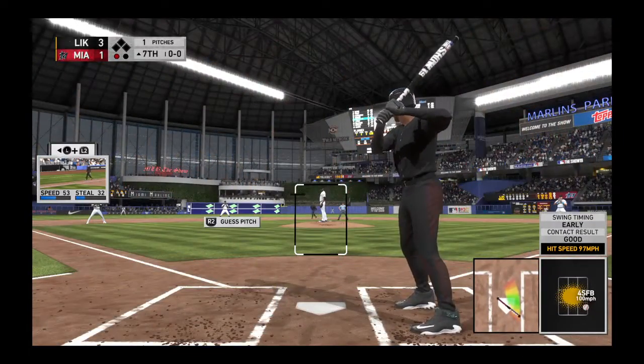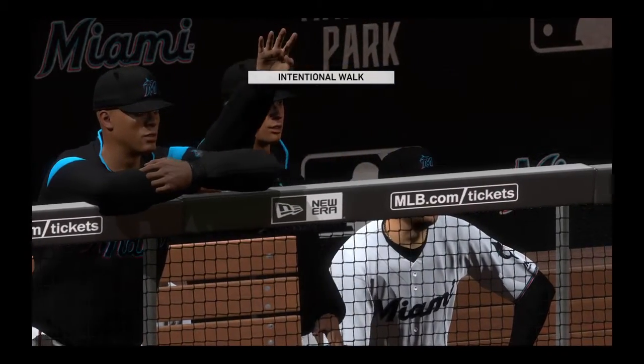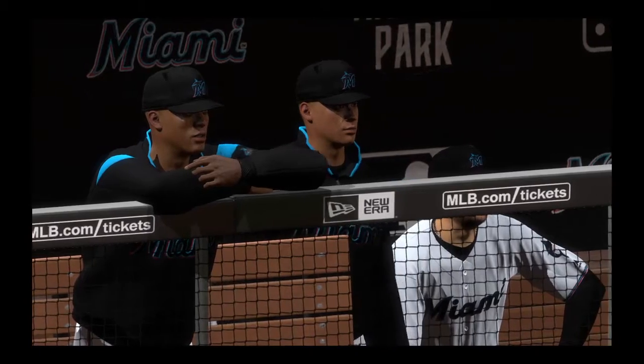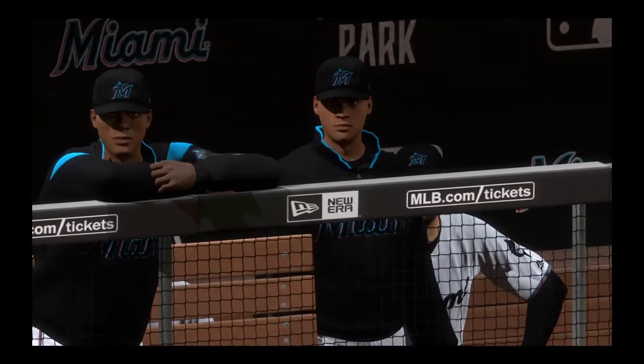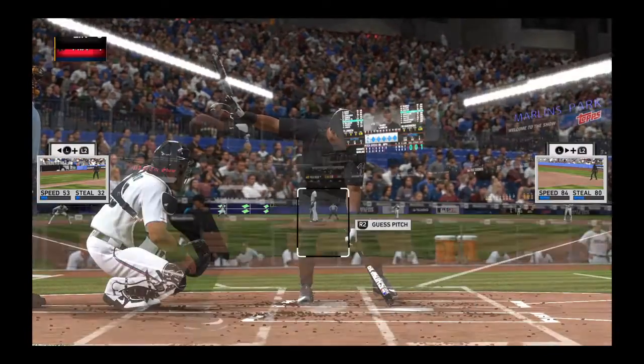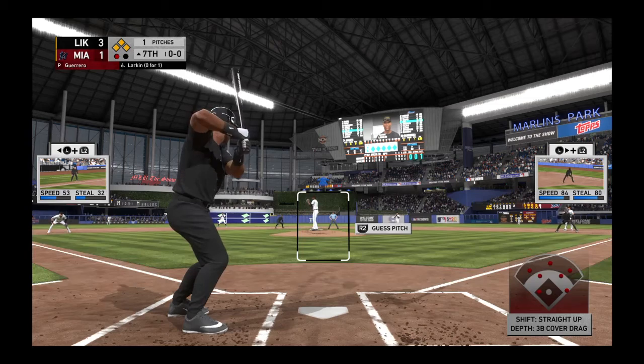Coming to the plate, Ken Griffey Jr. — he singled his last time up. Just another simple single to the outfield would be a big one right here. Don't try and do too much. There's a potential base open right here, and it's clear they still respect Jr.'s bat, so they'll go ahead and give him first on the intentional walk. The second baseman, Barry Larkin, digging in for his second at-bat.